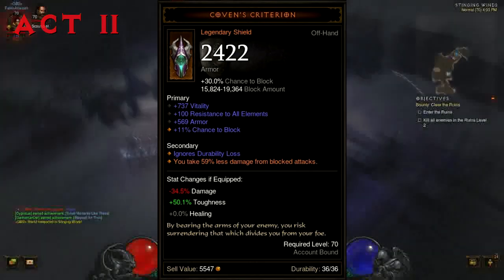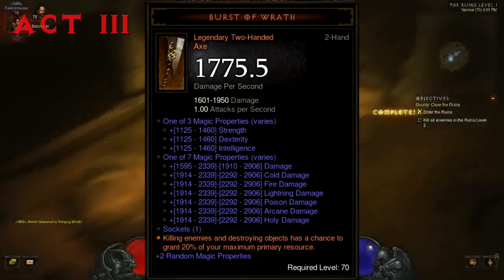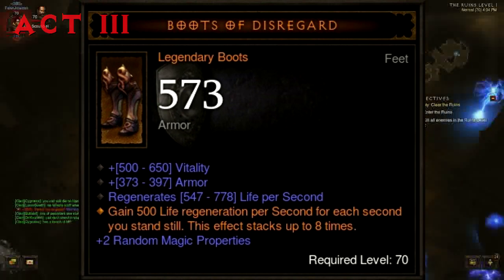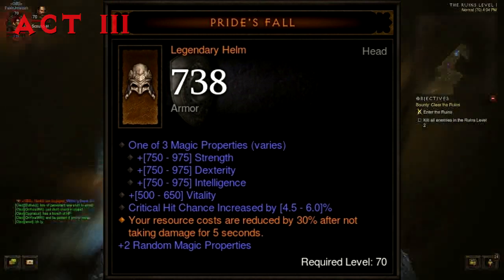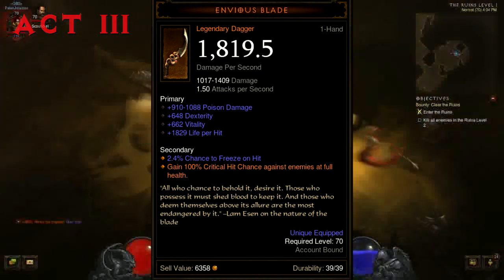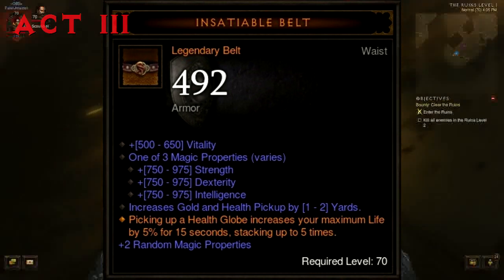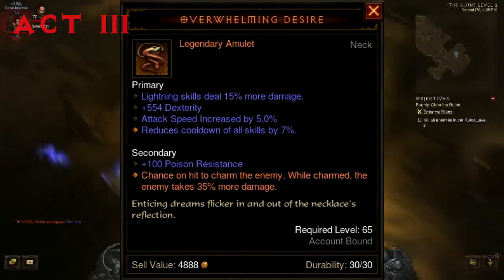In Act 3 we have the Burst of Wrath two-handed axe: killing enemies and destroying objects has a chance to grant 20% of your maximum primary resource. Boots of Disregard: gain 500 life regeneration per second for each second you stand still, stacking up to 8 times. Pride's Fall Helm: your resource costs are reduced by 30% after not taking damage for 5 seconds. Envious Blade dagger: gain 100% critical hit chance against enemies at full health. Insatiable Belt: picking up a health globe increases your maximum life by 5% for 15 seconds, stacking up to 5 times. Overwhelming Desire: chance on hit to charm an enemy, and while charmed the enemy takes 35% more damage.